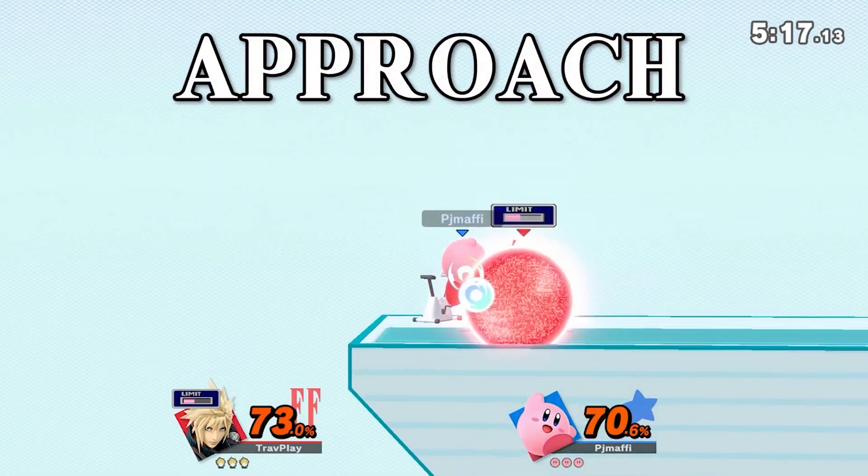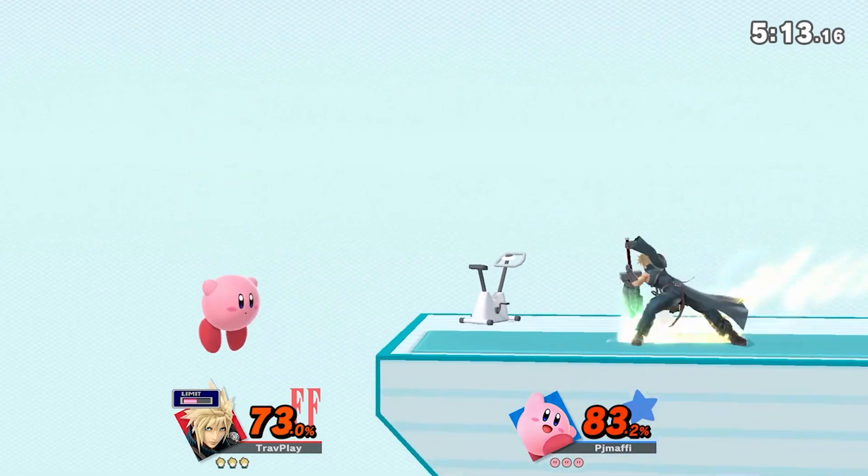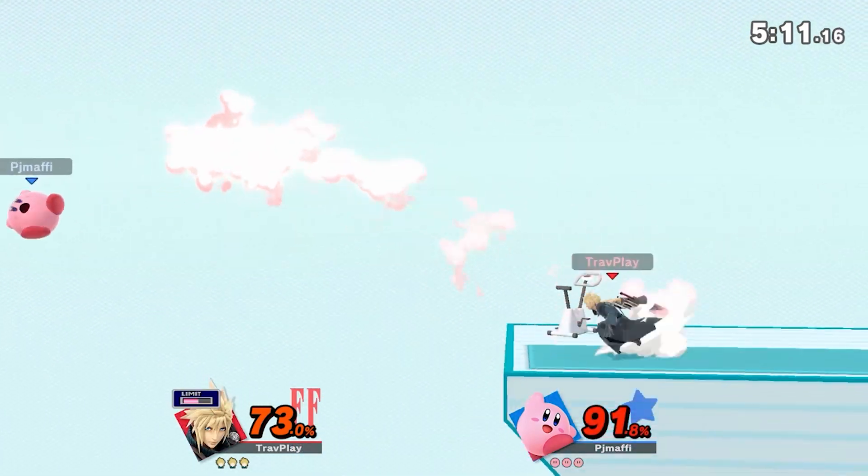On to Kirby's weaknesses. His biggest weakness is his approach — he's slow in the air and on the ground, so it's easy to predict his movements. That's why he usually relies on a bait and punish playstyle.